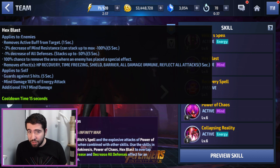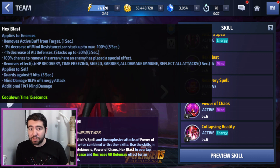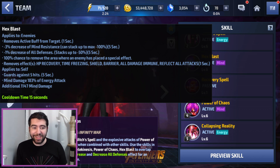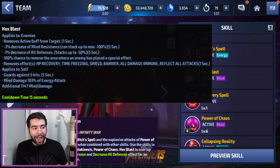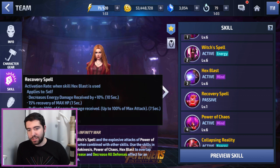With the third skill, they added some effects but also reduced others. In addition to the iframe loss on the second skill, they reduced the guard hit from eight hits for eight seconds down to five hits for five seconds, which offers very little protection in today's high-attack-speed meta. Her third skill is quite vulnerable to use, but it's buffed by her uniform's defensive bonuses. They also added 'remove active buff from target' — a very powerful new effect — plus mind resistance and all defense down, giving the skill additional debuff properties against the enemy.